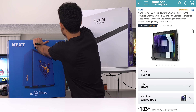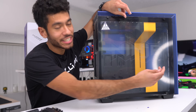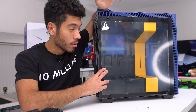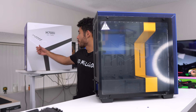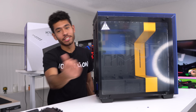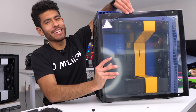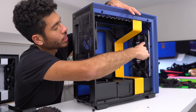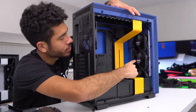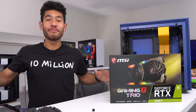We went with the Ninja Special Edition H700i case. You're probably wondering why I picked up two cases — the tempered glass side panel has the Ninja logo, which doesn't match our theme, so I'm replacing it with a plain tempered glass panel. The H700i version comes with RGB LED strips already pre-installed — one strip at the front and one up top.